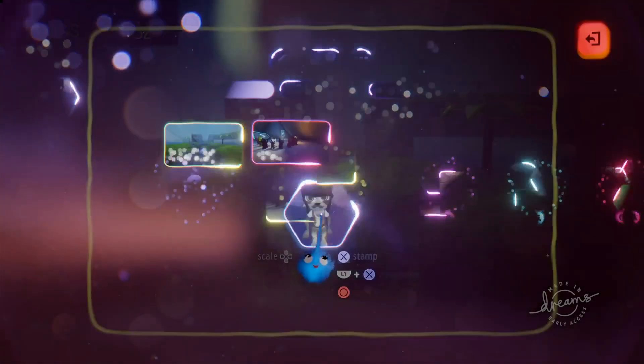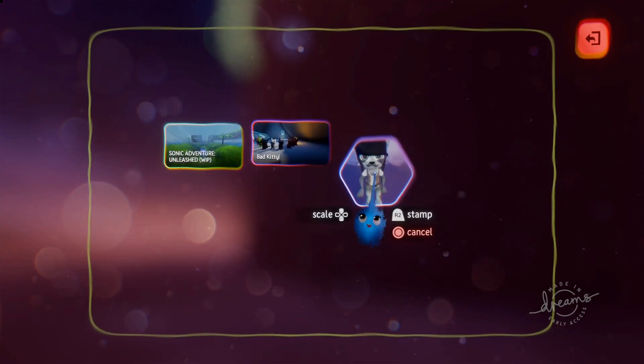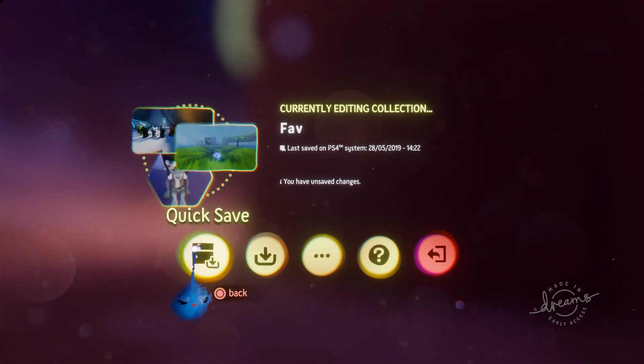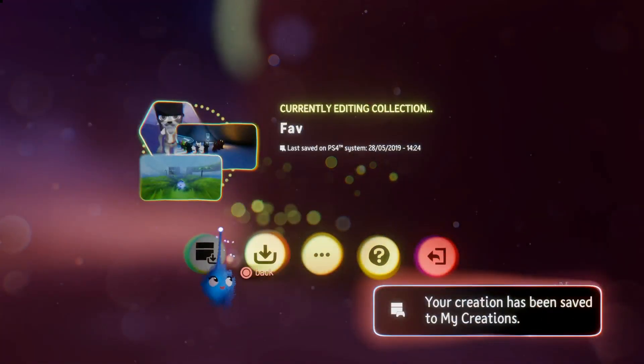We click on that, and you'll see Pirate Cat is now on our imp. You just stamp it down, and there you go — it is in. Done. Save or exit. Quick save. Done.